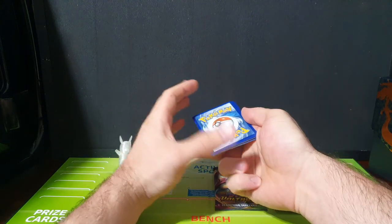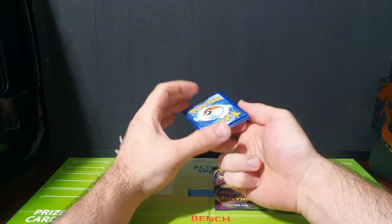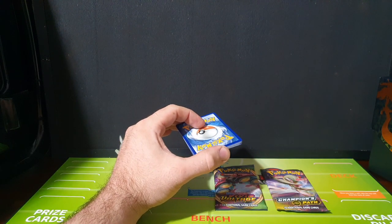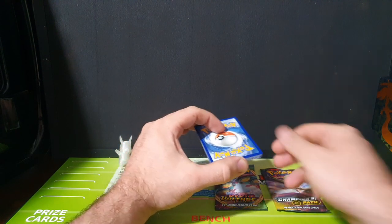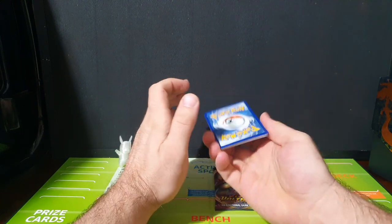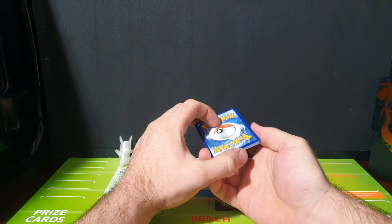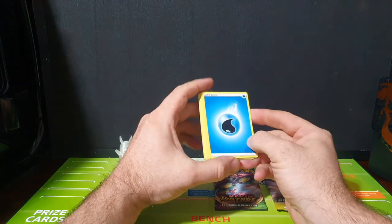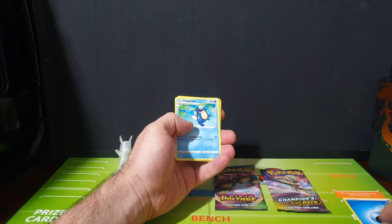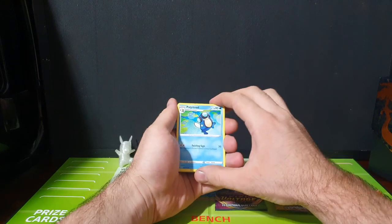I got in trouble the other week for throwing the Energies, so I'll put them aside in the nice little spot here that says Discard. But we might have a guess before we throw it away - I reckon this one is a Fire. We got a Water, so we'll throw that one aside. I've got a friend that wants them, so he might have a few coming his way.